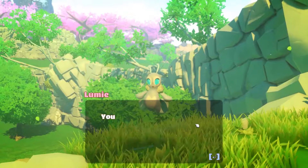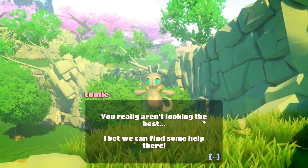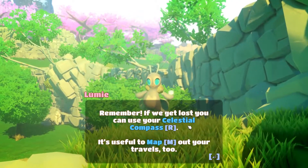There's a village over there, let's go check it out. 'You really aren't looking your best, but we can find you some help there. Remember, if we get lost, you can use your celestial compass.'